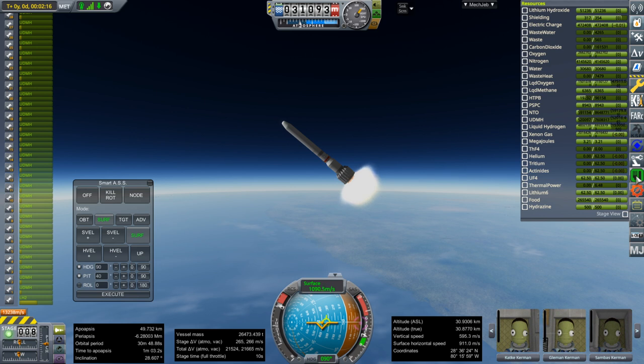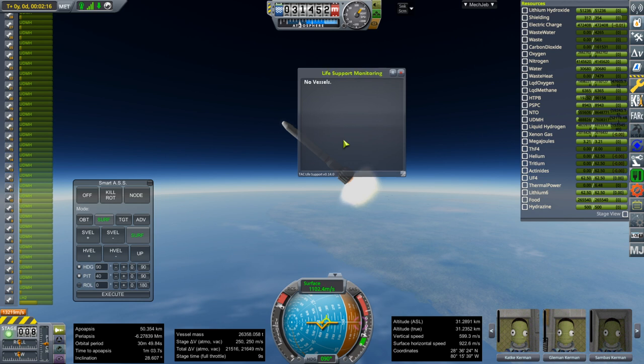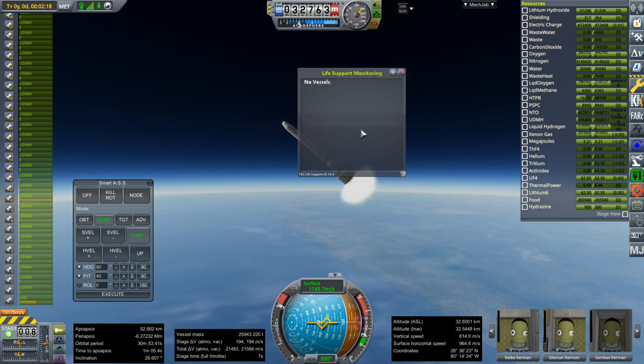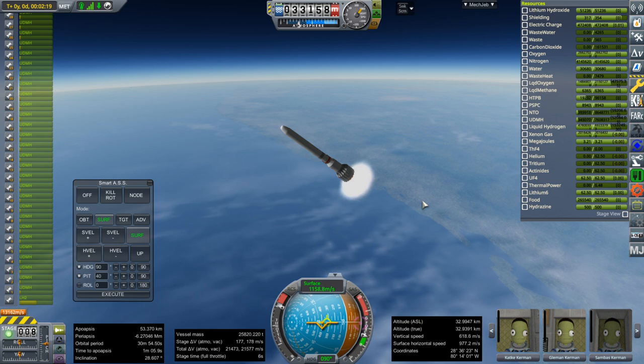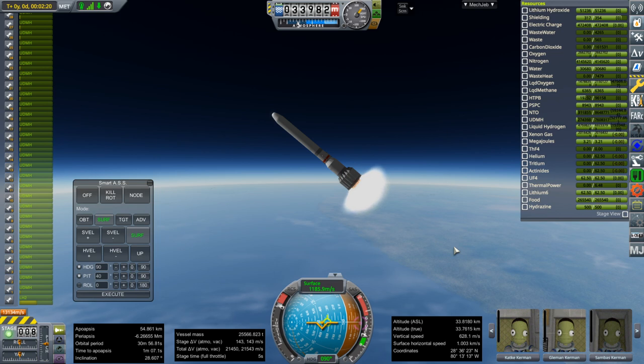Taking a look at our food, water, and oxygen — it says 'no vessels' still, which is weird. It gave a reading in the VAB so I don't know why it says that now. We've got food but they're not apparently consuming it. I think trying to switch between Kerbalism and TAC Life Support has messed things up. I was hoping they would consume some food, because that does make things lighter once we get to Pluto.